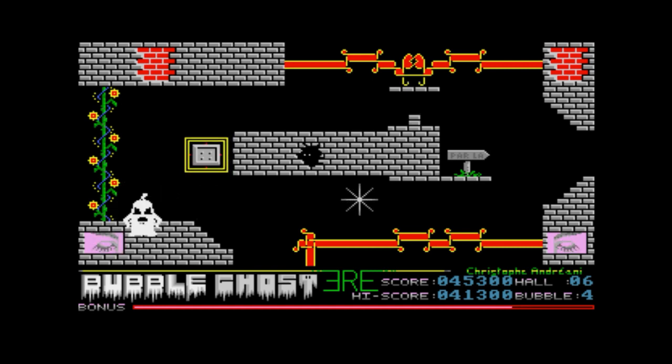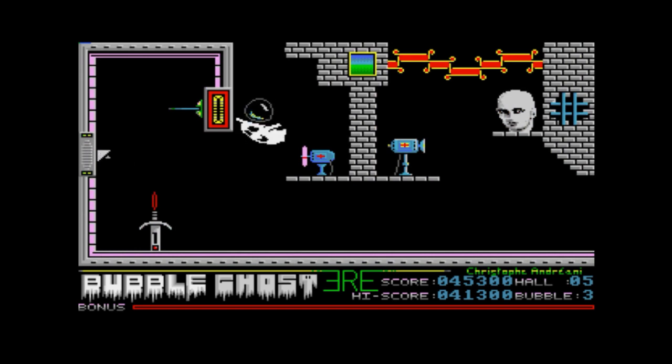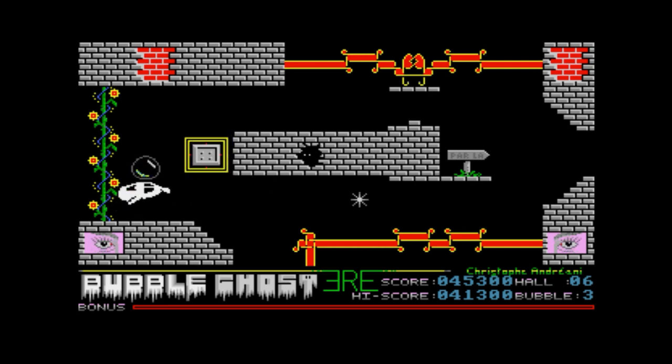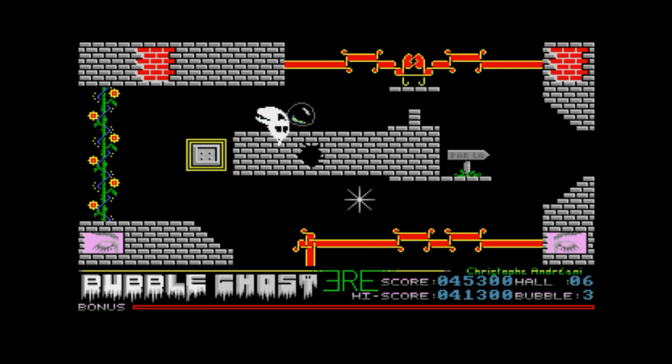Purple Tentacle is back and tries to conquer the world and enslave humanity once more. The three friends Bernard, Laverne and Hoagie make their way back to the mansion of the mad scientist Dr. Fred, where time travel should help save the world. Hunt down megalomaniacal tentacles, have bizarre conversations and solve crazy puzzles. Bernard, Hoagie and Laverne roam hand-drawn locations filled with elaborately animated characters and atmospheric music and sounds. It's free to download but I don't know how long it's going to be up for, so grab it whilst it's still available.